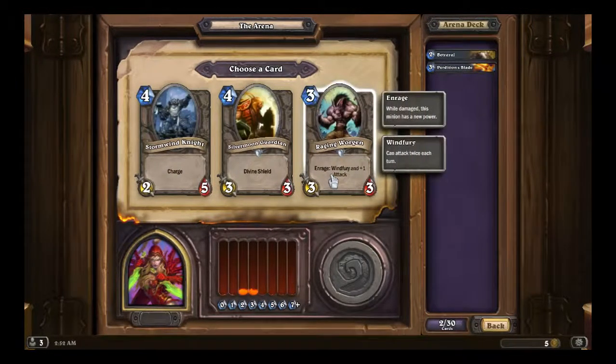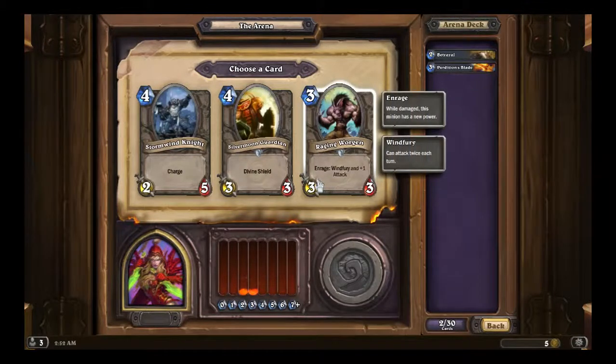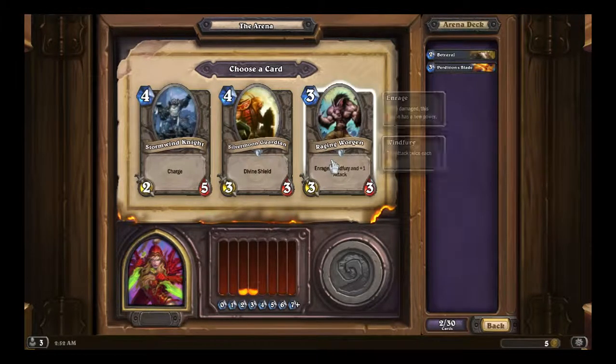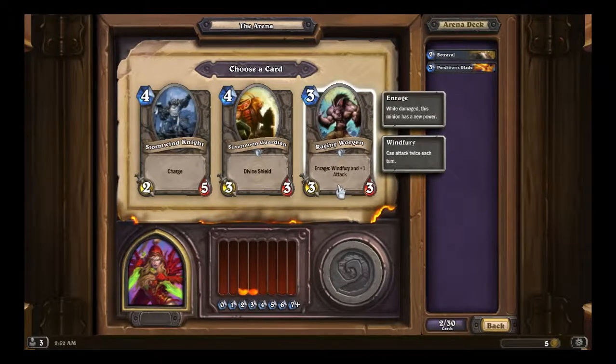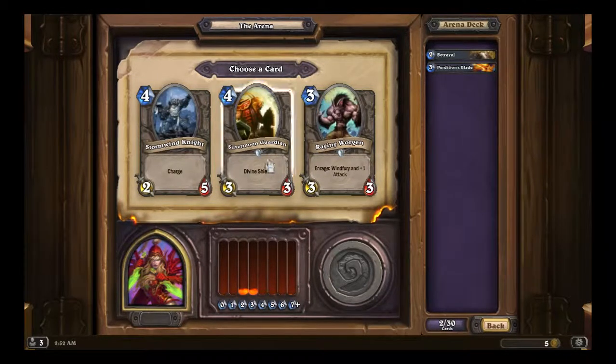Now we have Sworn Wind Knight, Silver Moon Guardian, and Raging Worgen. Raging Worgen gets Divine Shield, Charge, and is Enraged for plus one attack. Sworn Wind Knight is a fairly decent card — it's behind the curve but it has Charge, which means instant two damage. Stats are behind the curve though. I'm probably going to go for Silver Moon Guardian.